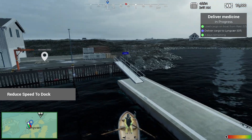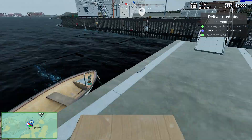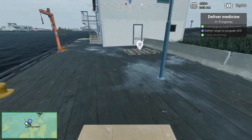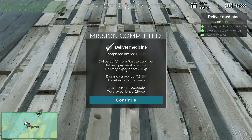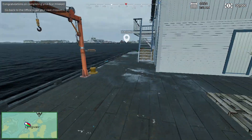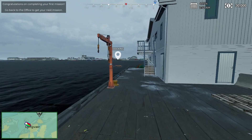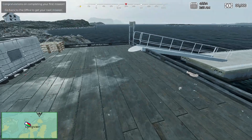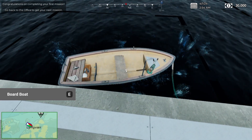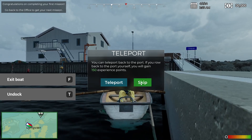Reduce speed to dock and dock T. Boat docked, exit boat. I should have my package — I do. Delivery area — completed the mission. I got 20,000. Now the last mission I had gave me 45 and I could buy a boat right away, so I'm already kind of disappointed. Do I have to go back to the office? So I do have to go back to the office. I didn't get the tutorial last time. You can teleport back to port if you row back yourself, you can gain 150. On the video, I'll teleport to save some time.